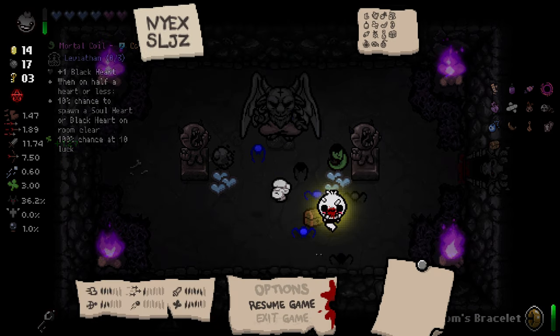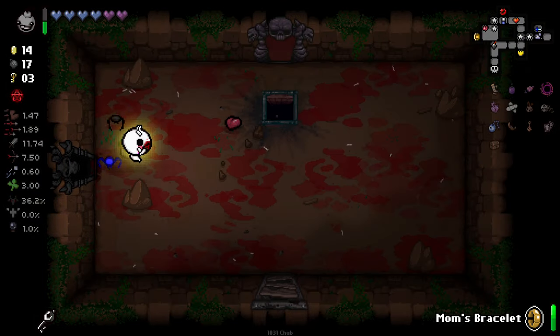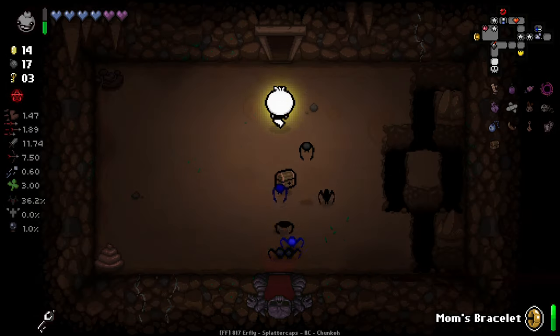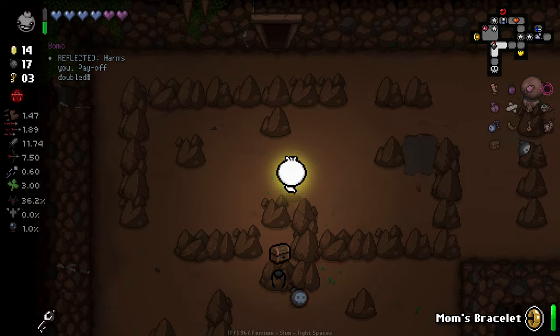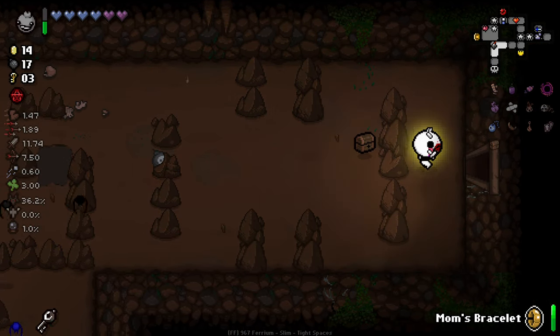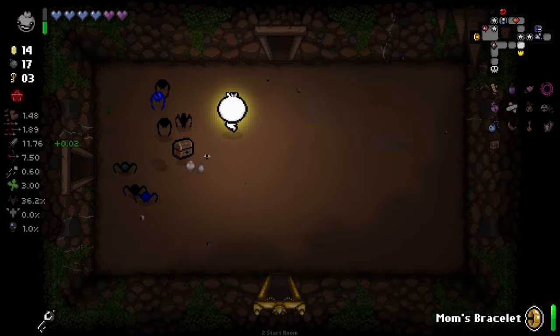One black heart, one on half a heart or less, 10% chance to sort a black heart on room clear. It's a really kind of bad item. I am going to look for one extra penny, though, because having the ability to hold two charges on my active is pretty goddamn useful.